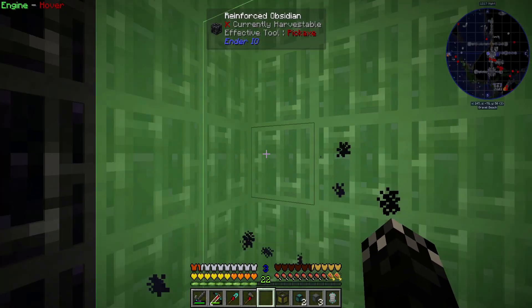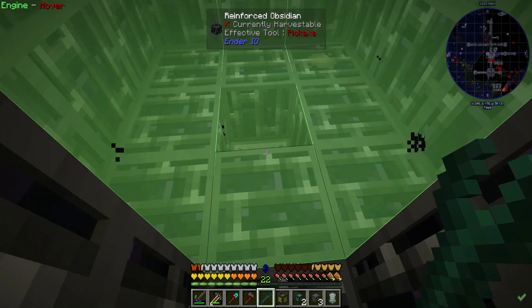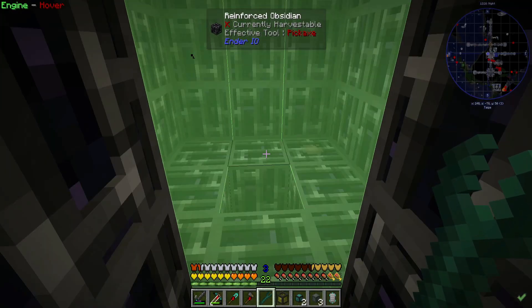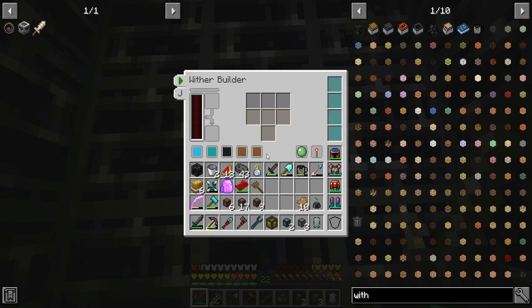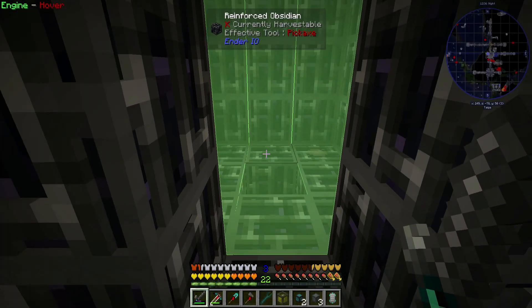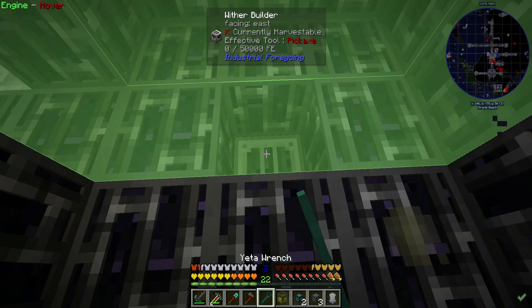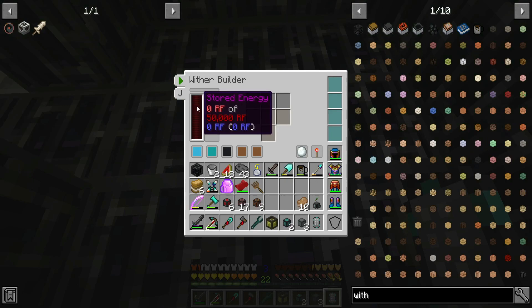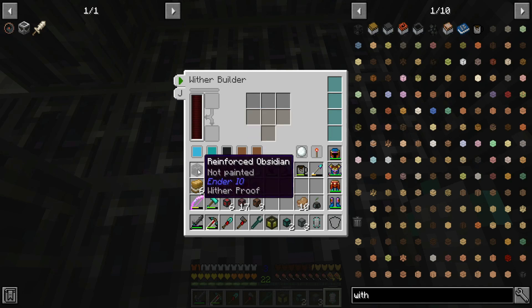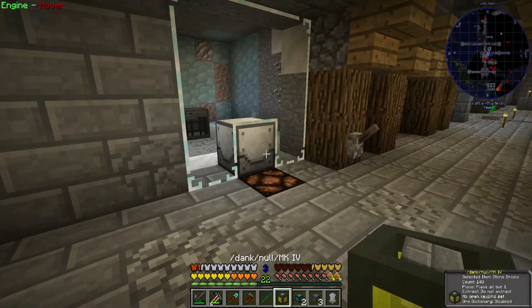Show working area. I want him around the other way — rotate him. He works in that area. Can you not be rotated? Apparently not. Whatever. So he will need power and he will need an input of soul sand and wither skeleton skulls.